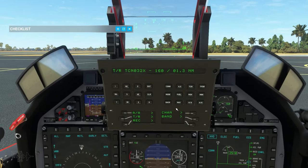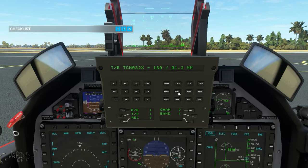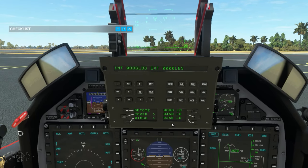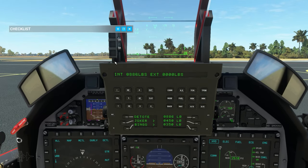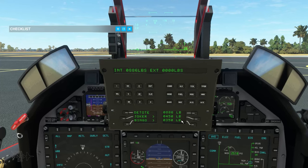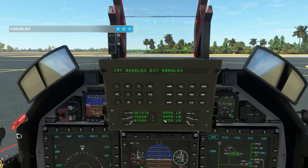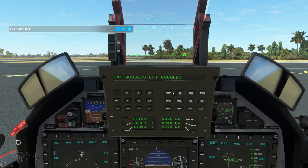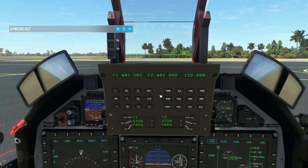You can also set your Bingo, Joker, and DETOTES fuel weights as required. If you want to change from the default 450 or 350 pound joker and bingo settings, you can change those. That goes through setting up our UFCP. Now onwards to our PFDs and MFDs.